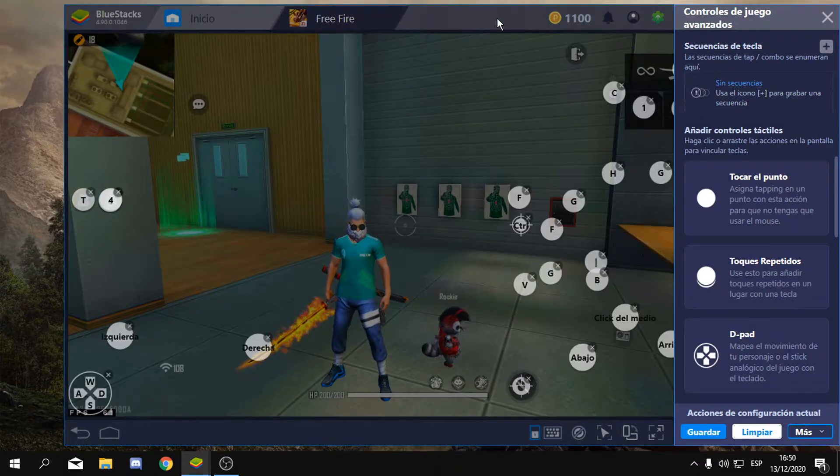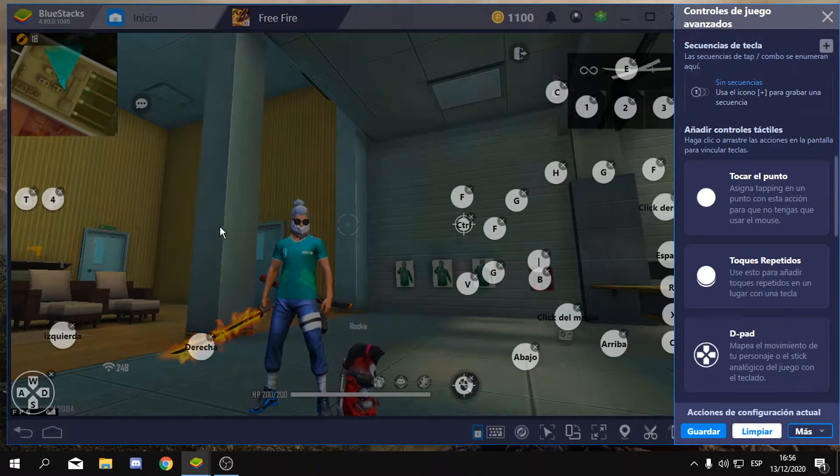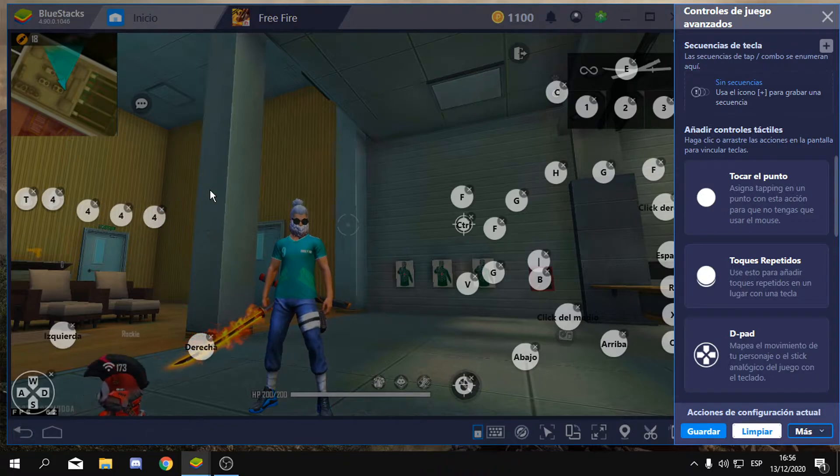Aquí nos van a salir todas las teclas de nuestro juego. Yo uso el número 4 para curarme y usar el inhalador. Lo que vamos a hacer es agregar más teclas con el número 4 — máximo 3 o 4. Como ven, ya agregué 3 teclas del número 4. Ponemos encima de la primera tecla, encima de todas estas, y listo.